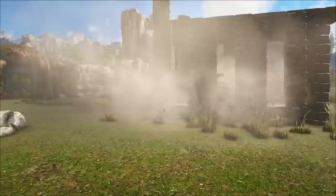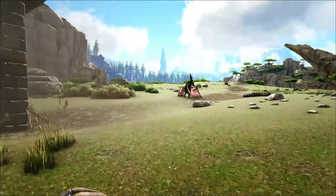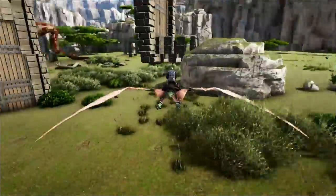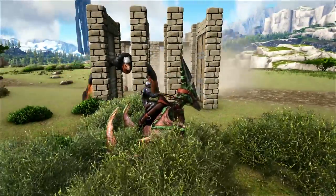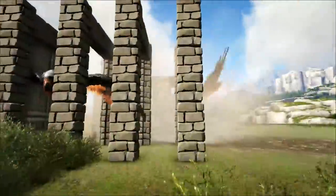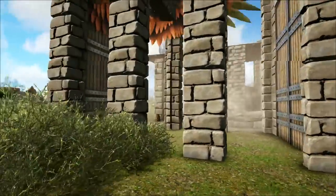Once that's done, all you need to do is simply knock it out and you have it tamed. Another inexpensive option — if you are talented enough — is to use the argy trap. The argy trap is very similar to the griffin trap; however, I don't like using it because the majority of the time griffins will be able to fly out of the top. All it is, is four dinosaur gateways and two dinosaur gates.